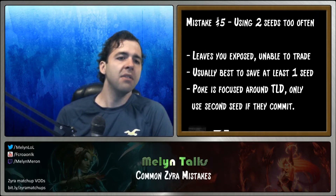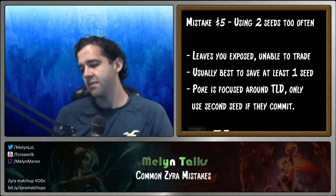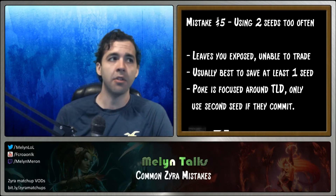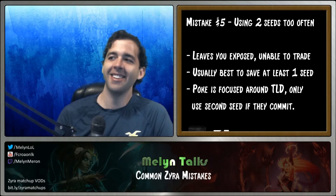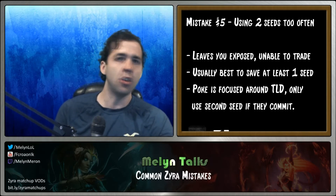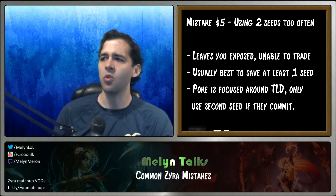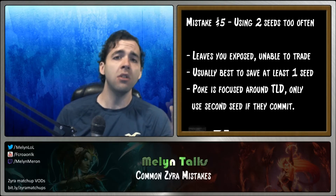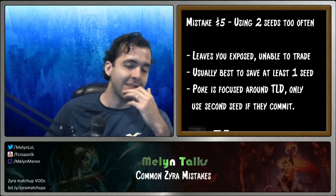Number five is kind of the opposite: using both seeds too often. Zyra players use both seeds in lane, which can be okay under the right circumstances, but you have to know when it's safe. If you use both seeds, you're like a Blitzcrank who just threw out his hook — useless for 20 seconds. Zyra's seeds have about a 20-second cooldown at level one W. If you use both seeds, you're basically saying come kill me.